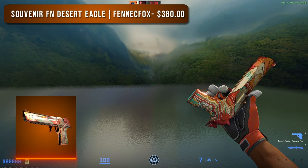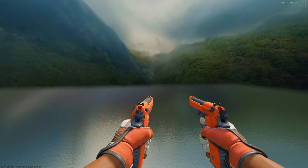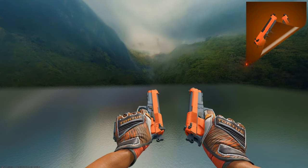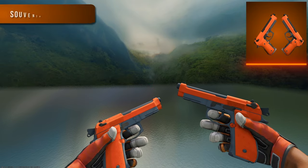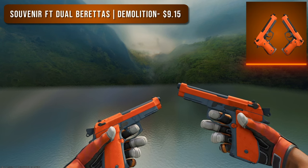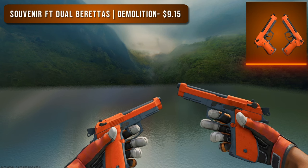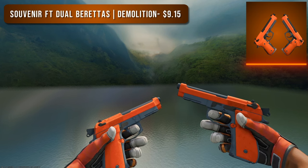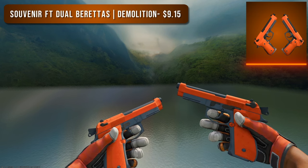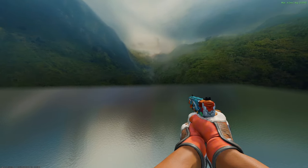Next up are the Dual Berettas, and sadly there's only one orange option — the Souvenir Field Tested Dual Berettas Demolition. Field Tested is the best condition you can get these in, and I went with Souvenir because it's actually two cents cheaper than the normal counterpart. There's nothing too special — it's just an all-orange skin, so if you like it grab it.